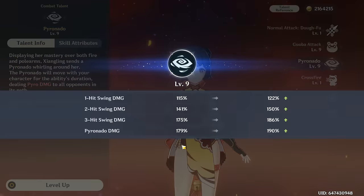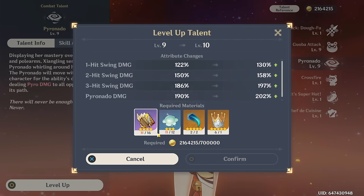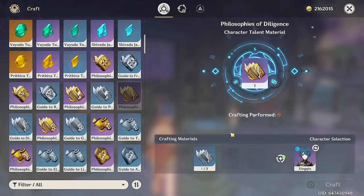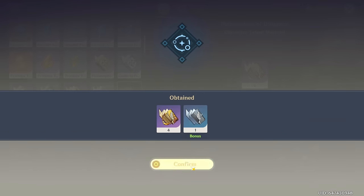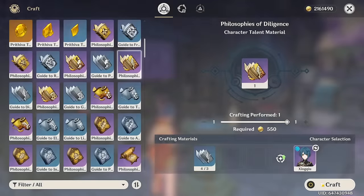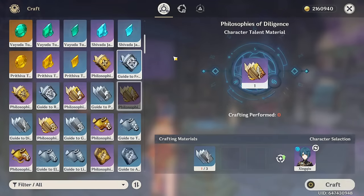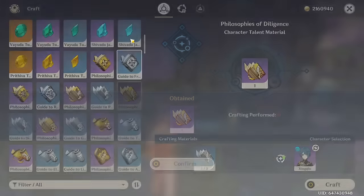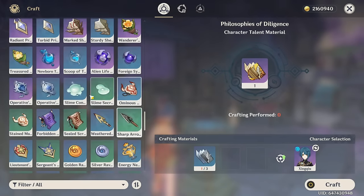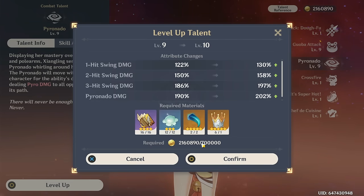Let's see how much we need for crowning her burst. This is level 9. How much more do I need? I need five more books and one more slime — oh, I don't have to farm this then. I feel like this episode is gonna be short. I did not expect to have all the books already. But that's good — that means we're gonna have more time to possibly farm artifacts. It's gonna hurt my virtual wallet in-game so much. Let's crown.